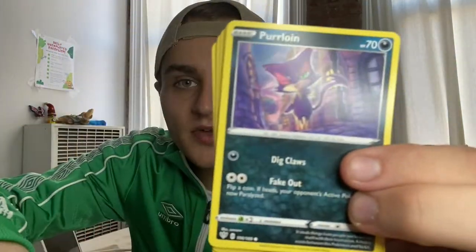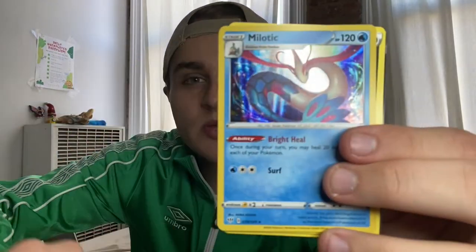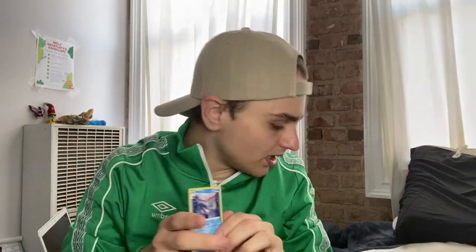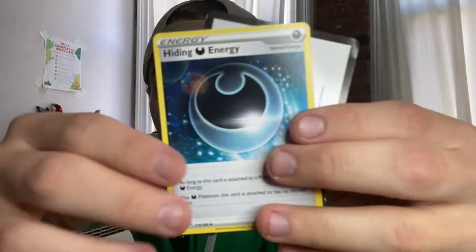This is the second pack of the Darkness Ablaze packs. Oh, that's cool — I love the art style on some of these, they're so cool. I always wondered why they had different art styles sometimes; I wonder if they must commission different artists. Another holo! We got a Milotic card last time — I actually got an Ultra Rare Milotic. Maybe there's something about this Pokemon that's just special. Maybe it's like my good luck charm. We are having some good luck today.